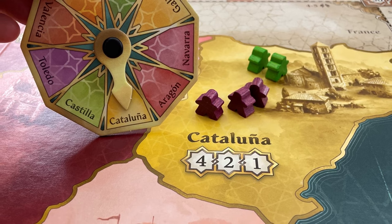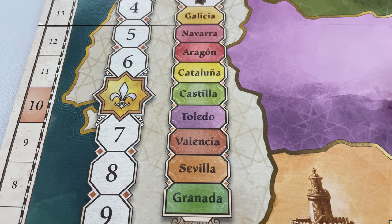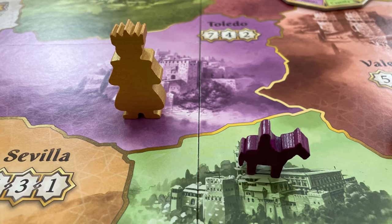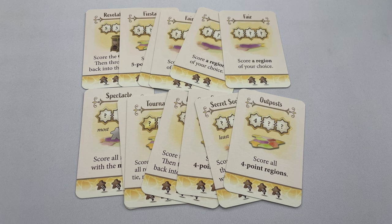Players then move their caballeros from the Castillo to the region selected on their secret disc. Score each region in the order shown on the left of the board using the same scoring rules. The grande itself does not count for the majority, but if you win the region with the King and/or your grande, you get a 2-point bonus for each of them in that region. Some action cards allow you to score during play — the King and grande points are still added. After the first or second general scoring, go back to phase 1. After the ninth round and the third general scoring, the player with the most points wins; tied players share victory.